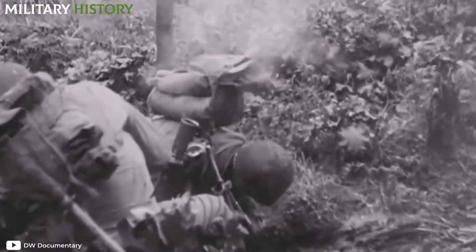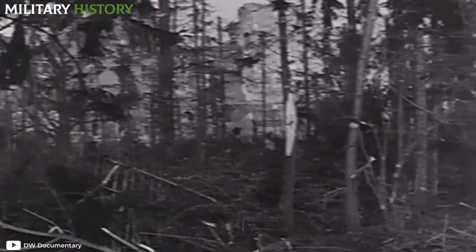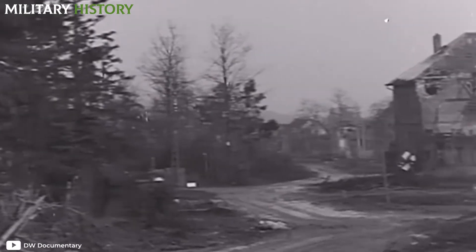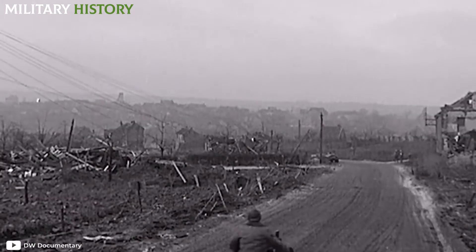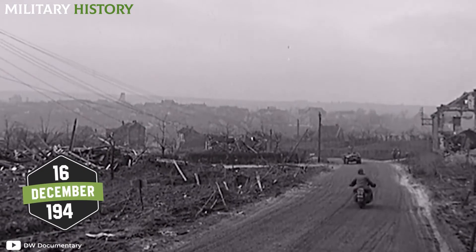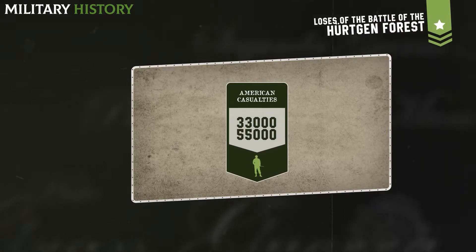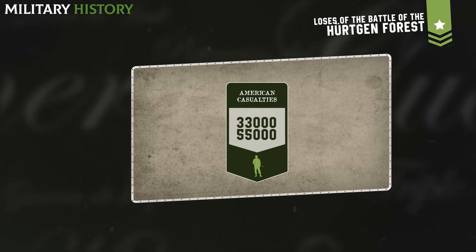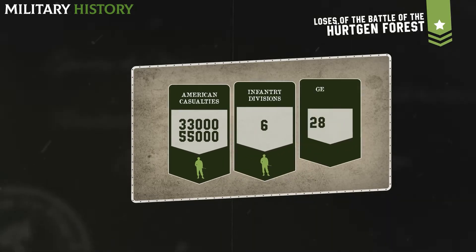And to make matters worse, the Germans were blowing up the trees. Shrapnel, splinters, and wood fell on the unsuspecting soldiers. There were even units that had 100% casualties. After more than three months of bloody confrontation, on December 16th came the end of the battle. Between 33,000 and 55,000 American soldiers had lost their lives directly and indirectly throughout six infantry divisions, while 28,000 troops had perished on the side of the Third Reich.